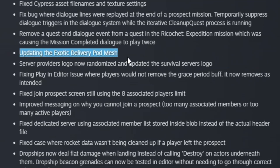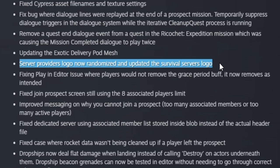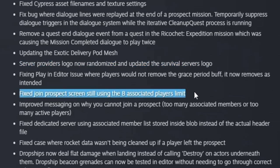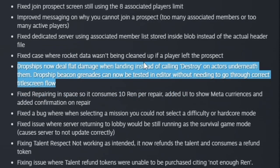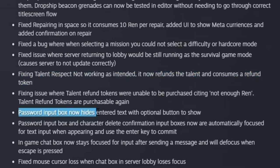They updated the exotic delivery pod that was shown earlier. They randomized the logos for server providers and updated the survival servers logo. They fixed the join prospect screen still using the 8-player limit. Dropships now deal flat damage when landing instead of calling destroy on actors beneath them. The talent respec is now working as intended — it now refunds the talent and consumes a refund token. The password input box now hides inner text with an optional button to show.